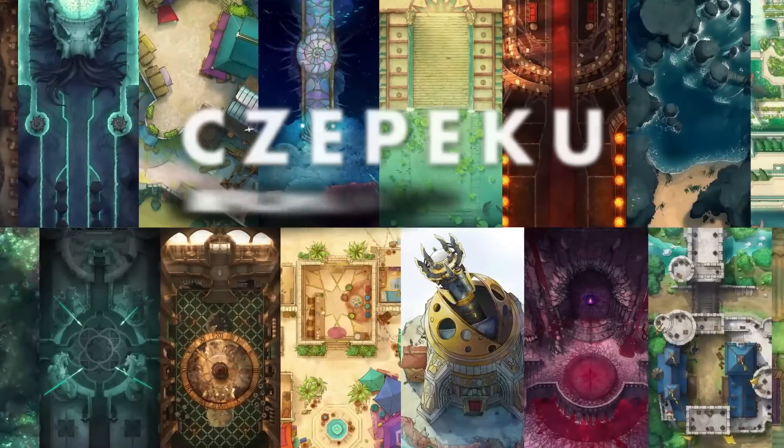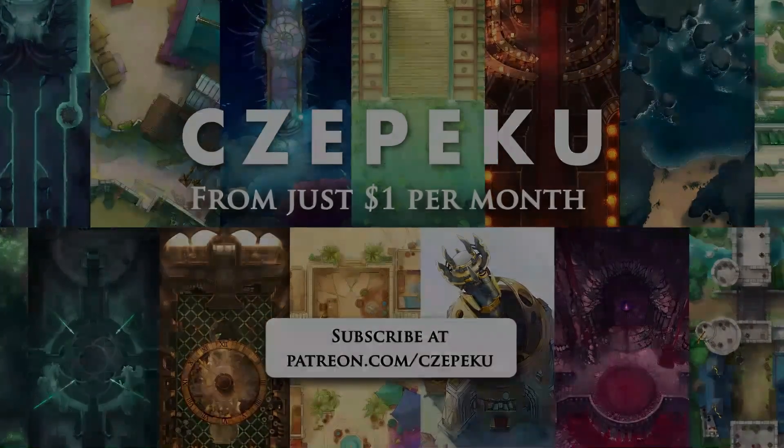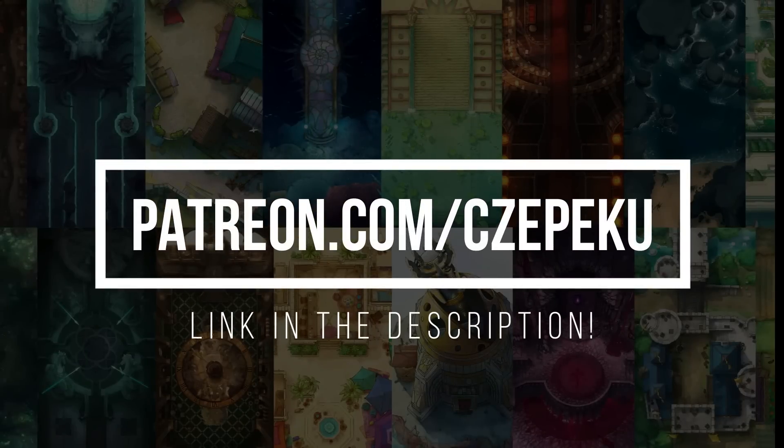Subscribe on Patreon today! Access to the full archive of 4,000 plus maps with a $5 tier subscription. The $10 tier gives you access to animated maps and Foundry VTT modules. Click the link in the description below to start using these amazing maps in your campaign.